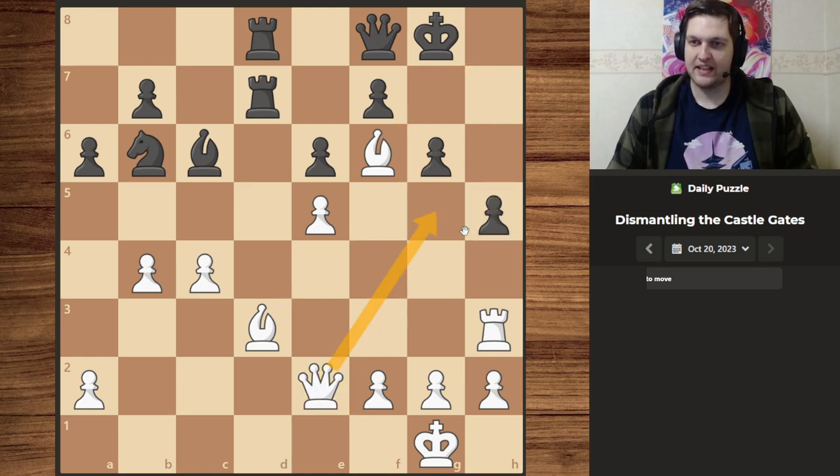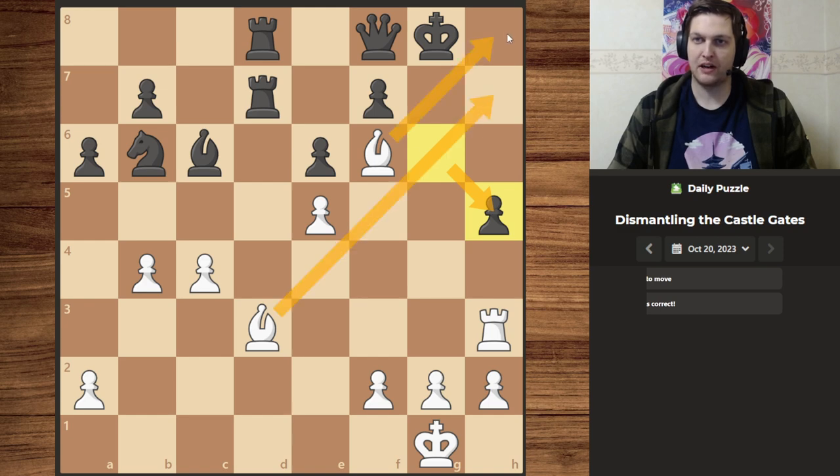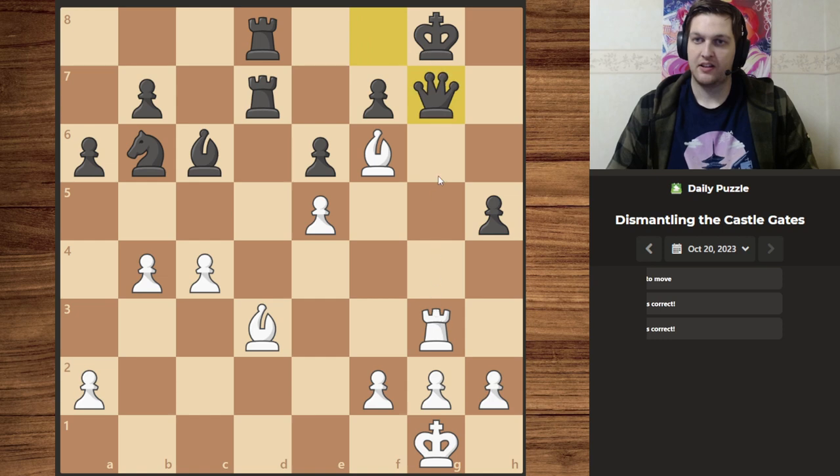First off we can sacrifice the queen — not there but over there. Because this basically forces the pawn to move and also opens up pressure from both our bishops. So let's use that pressure and leave them with no choice but to interpose with their queen, which we can then take.